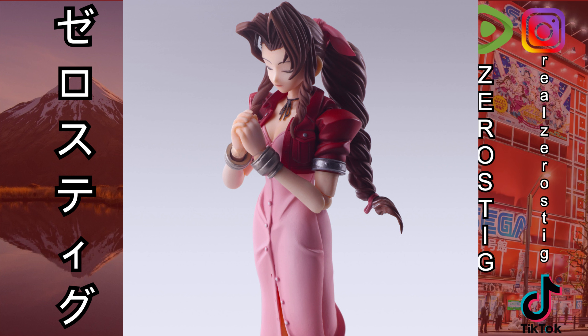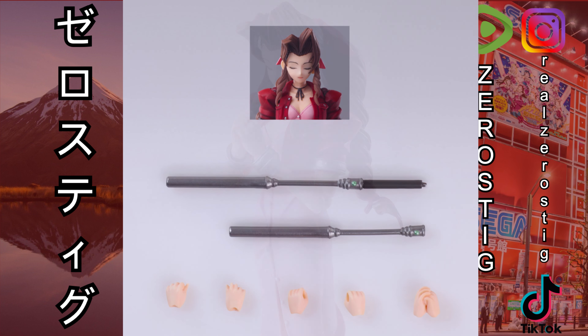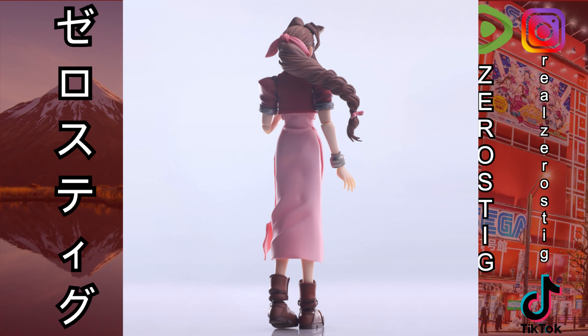You can have her pray — she actually comes with the praying hands and the closed-eyes head. She comes with a little bit more accessories than Tifa does. You're gonna get the closed-eyes head, her staff which you can split apart and connect, and the different hands. That's pretty much it.